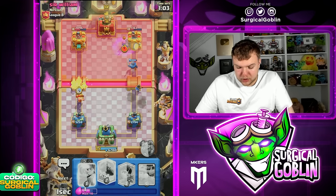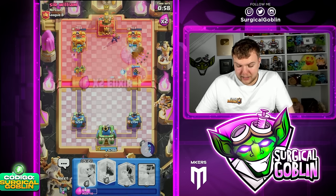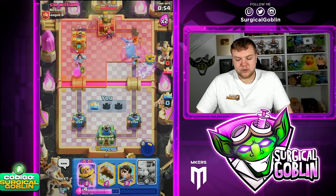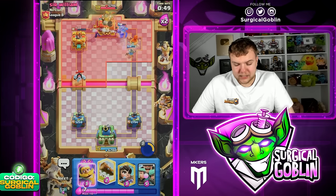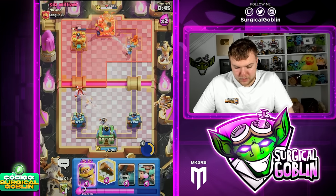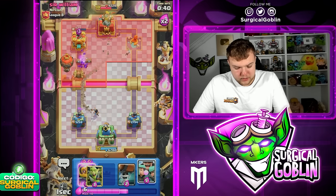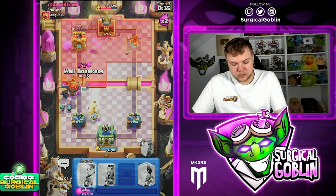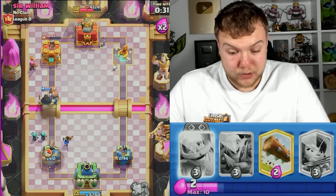Let's go little prince here, I'm gonna keep up the pressure by going wall breakers as well — knowing that he doesn't have snowball and cycle, I'm not too worried about him resetting our little prince. I'm going to keep up the pressure on both sides: goblin barrel right side, goblin gang left side. In the meantime the knight plus little prince plus the ability should be able to take down the right side tower. There you go, we take down the right side tower.